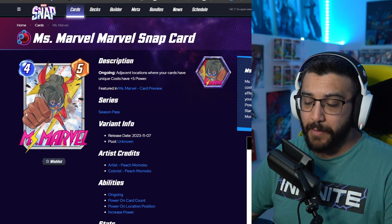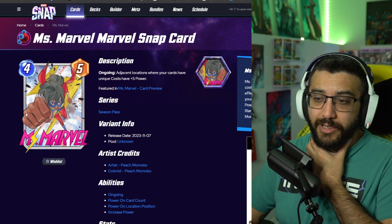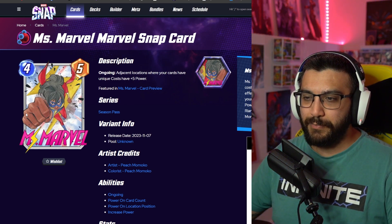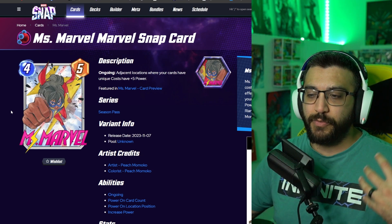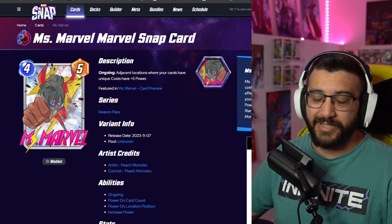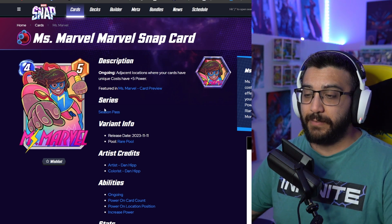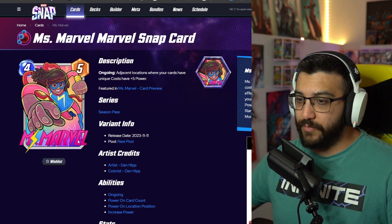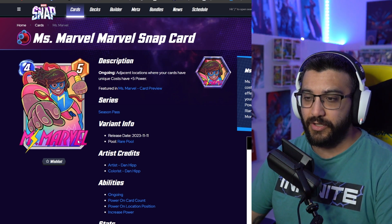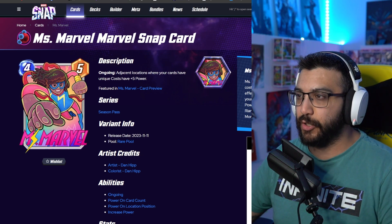My number six is actually the Peach Momoka one. This one's fine. I kind of wish it had more going to it — love the background, love everything that's happening, but it's kind of simple. I wish there was more focus on the character. So again, a bit on the lower end, which is very disappointing because it's the season pass one. Next up is the Dan Hipp — that's my number five. Love the colors, love the art, love that there's a bit more focus on the character than the previous ones. But again there isn't much going on in the background, so a bit lower.